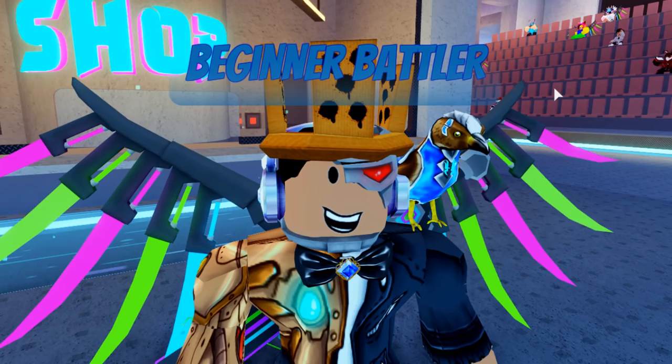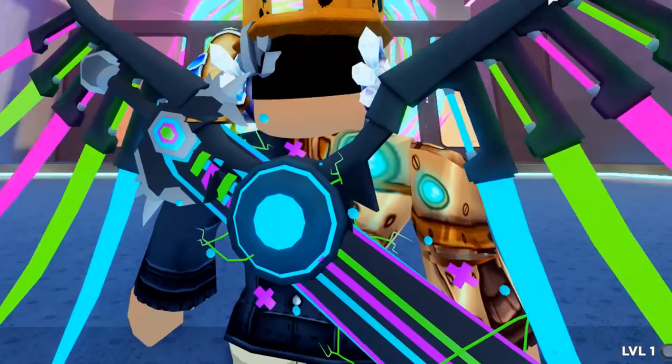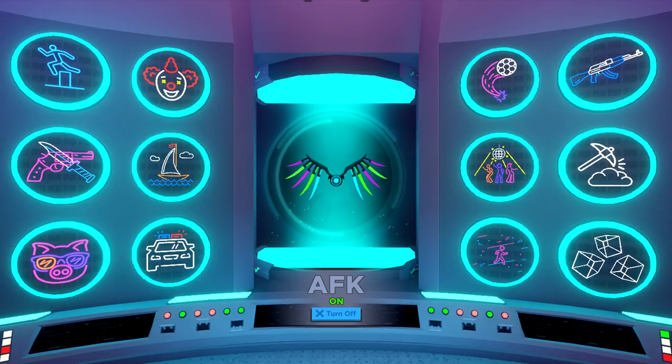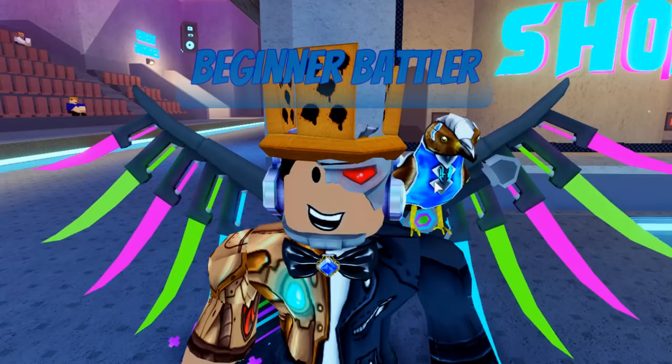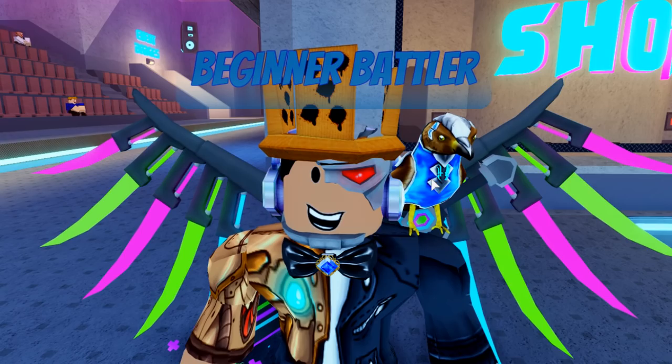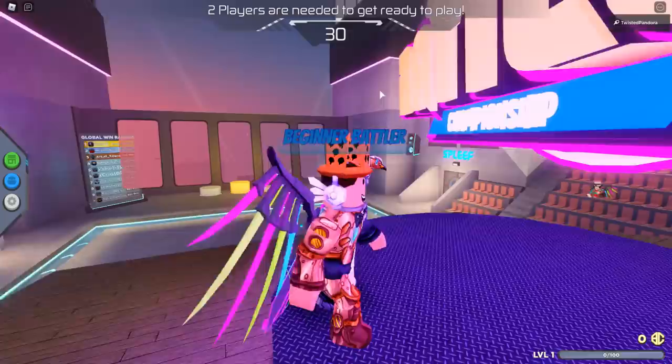Before you do any of this, you must know that to do anything in this video you need to have already collected the three swords — green, blue, and pink — and also gotten all 12 badges across the 12 games in this event. When you do, you end up getting the Winner's Wings. Make sure to equip it on your body or else this will not work. Go into your avatar and equip the Winner's Wings. If you need help, I'll leave a playlist down below where you can go through the many videos about this event.